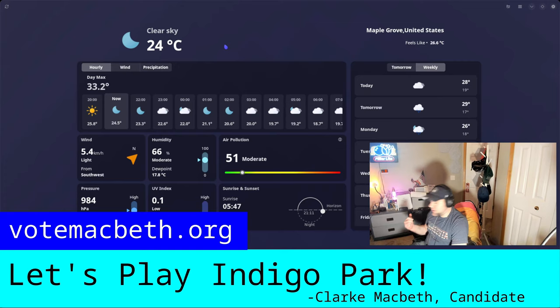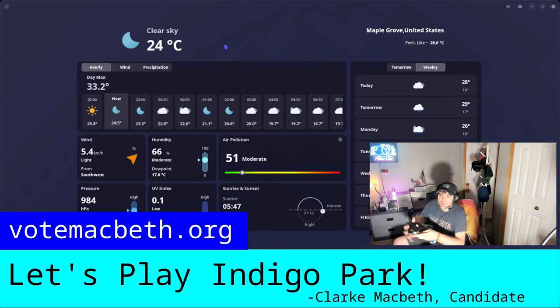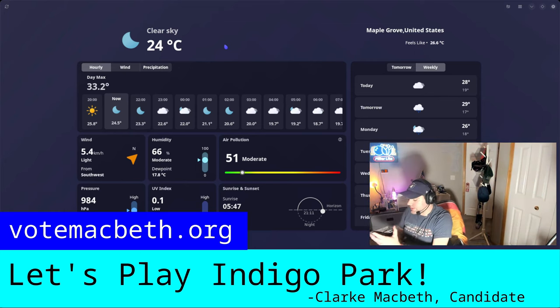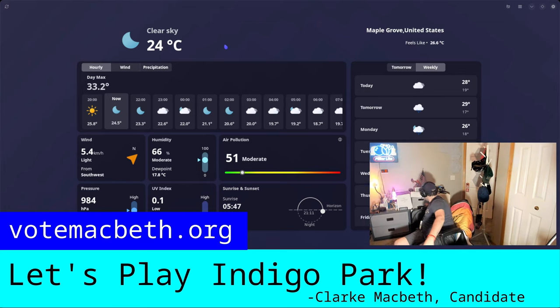I upgraded the main board — the old one is behind me. Let me show you here real quick. This is from the original first-generation Framework 13. It was an Intel 13th Gen i7, and it just seemed like it was on its last legs. It was starting to crash programs frequently, which is odd, because it had 64 gigs of DDR4. But I decided, you know what, time to move on — time to put that thing out to pasture.